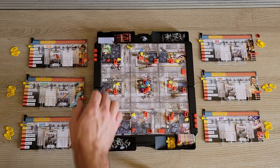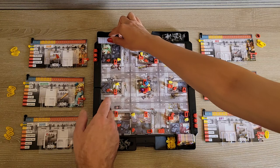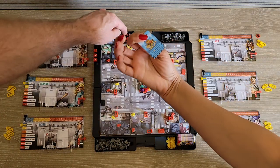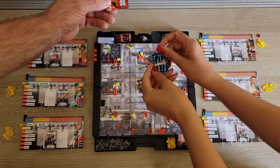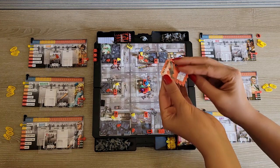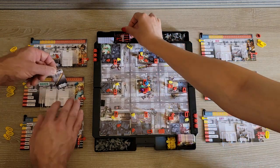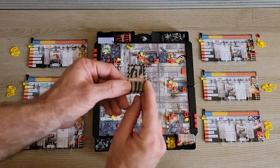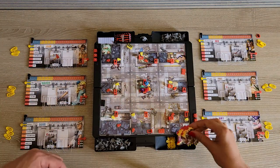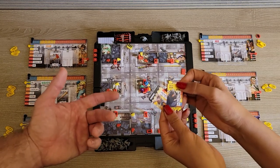You also make stacks of cards. These are your weapon cards. You have your pimp weapons, and you also have your standard weapons. You go ahead and separate all these out and get them ready. And also your zombie cards, which tell you how the zombies work when they spawn.